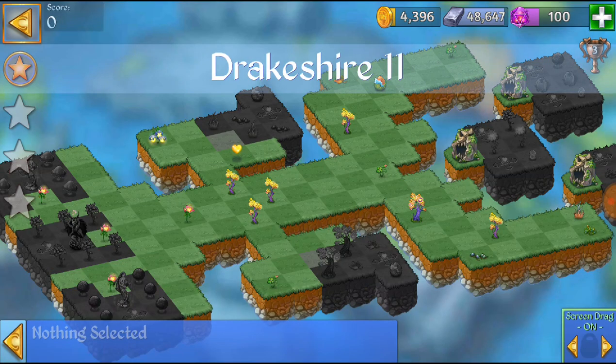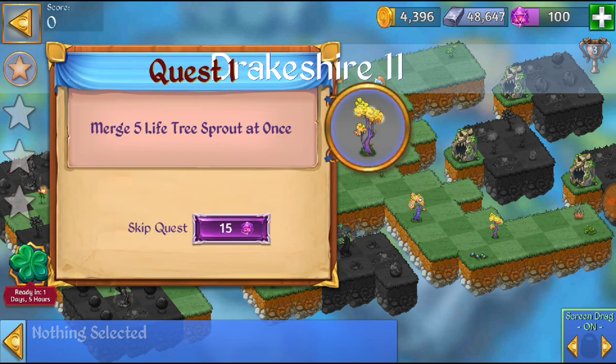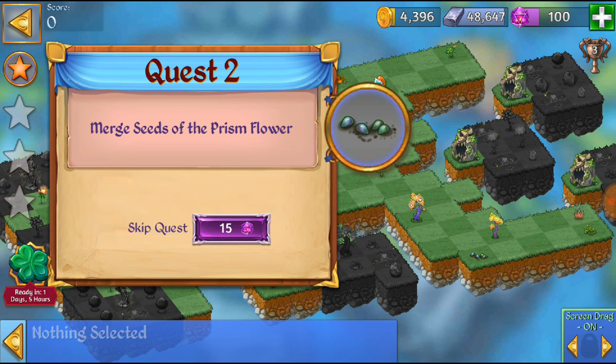So let's check this out. The first quest is Merge 5 Life Tree Sprouts at once. Second quest: Merge Seeds of Prism Flowers. And third quest: Merge 5 Life Flowers at once.